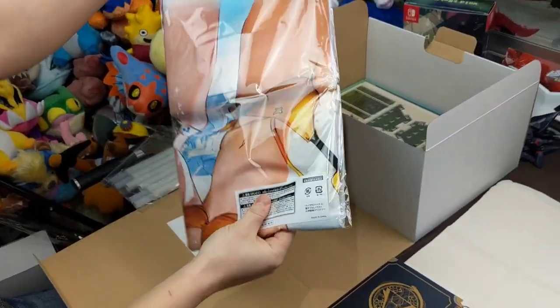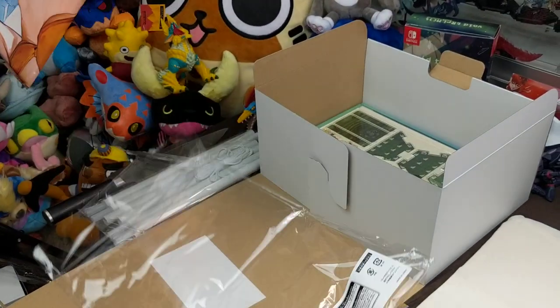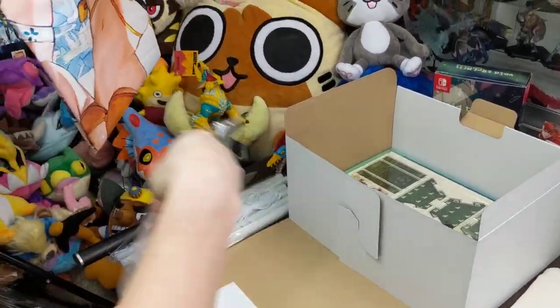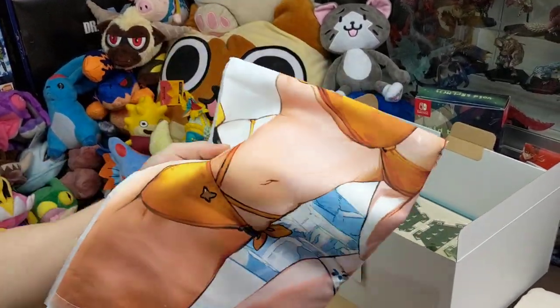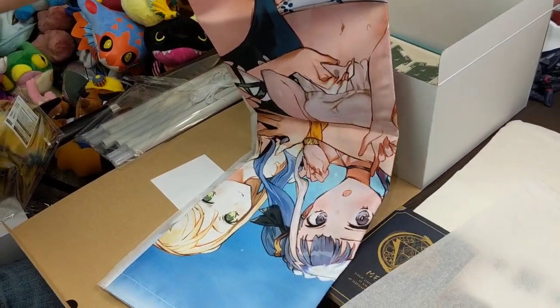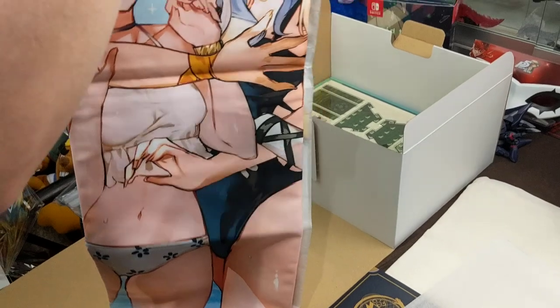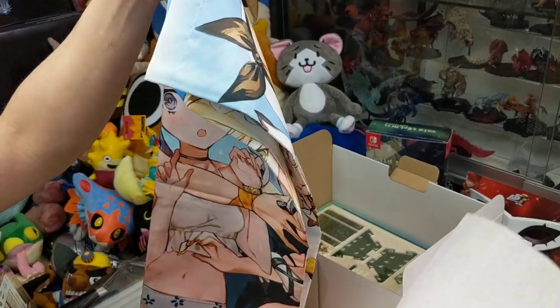Starting with thighs — dang, look at those thighs! They knew what to put in front. It's got paper in it, so we have a swimsuit poster. They know how to sell a collector's edition.